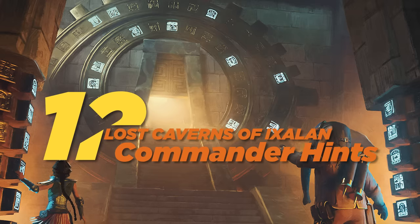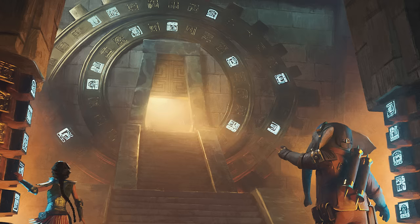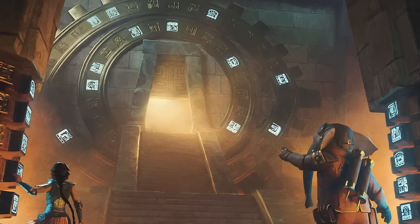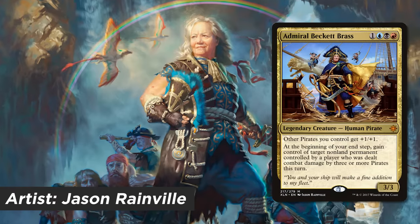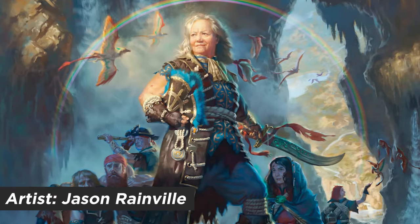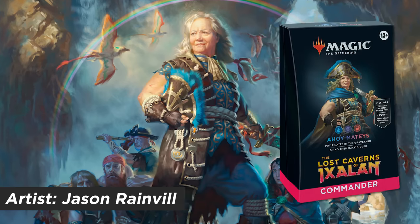Now that's all twelve hints, but that's not everything. I also wanted to take this opportunity to show you some new artwork — we're going one per deck. Up first is a brand new Admiral Brass — you might remember her previous card. Well, this one is called Admiral Brass Unsinkable. And hopefully, after you play her, that's how you'll feel. She commands the Pirates deck.